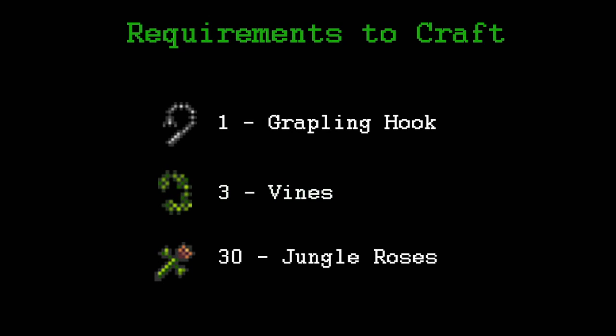To make it you're going to need to give up your old grappling hook, or you can craft a new one, plus three vines which are a rare drop from Man Eaters. They can be pretty hard to kill because they do 45 damage. That's the only material that could be a pain to get, because the jungle spores are really easy. Just make sure you take a lot of potions while killing the Man Eaters.